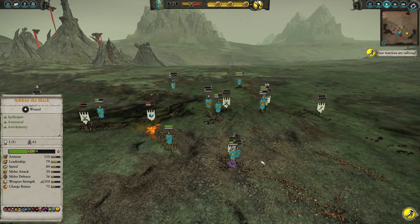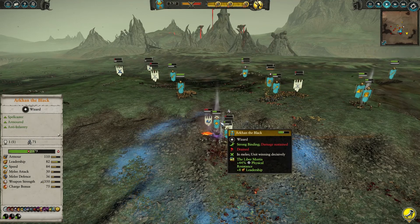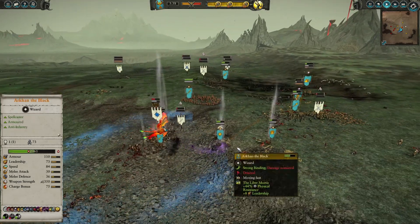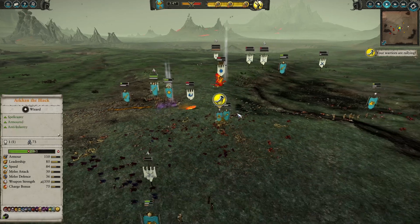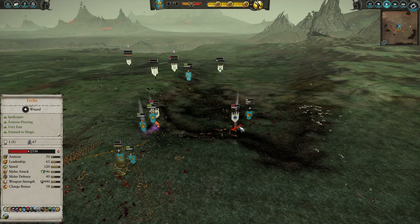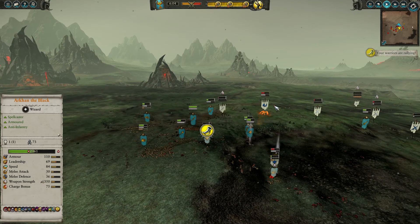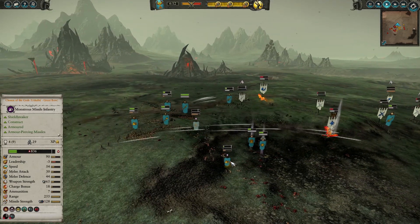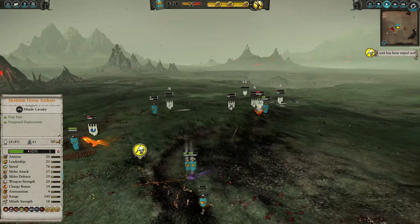The Phoenixes are a real big problem. If they're able to isolate my Tomb Prince or Archon they're going to really beat the brakes off them. My opponent is very vigilant — going after the Chosen of the Gods, playing really well. The only problem I see with his deployment is the Boltthrowers being too close. If they were online they could have taken the Chosen of the Gods down by now, and the Phoenixes would have finished them off really fast.